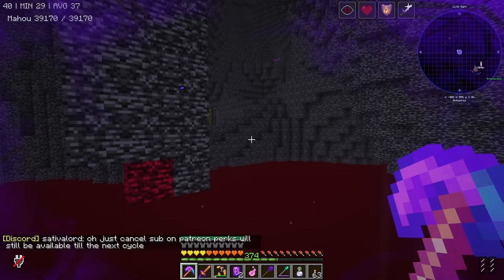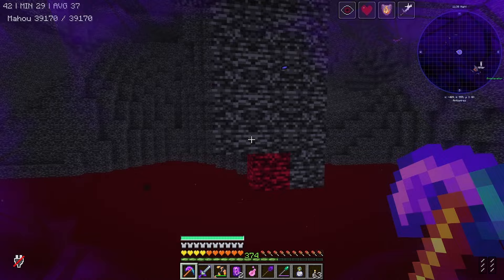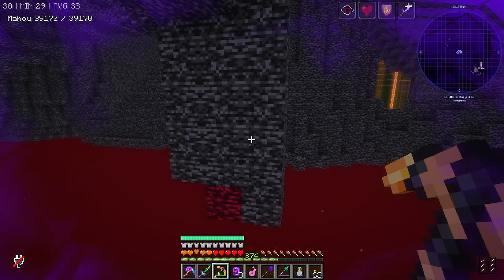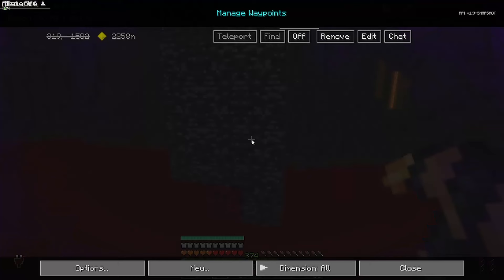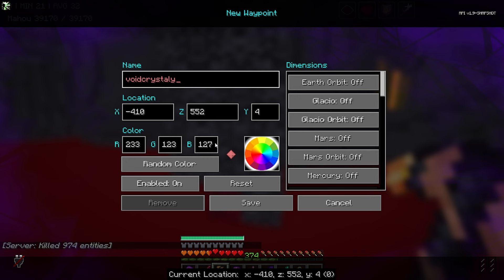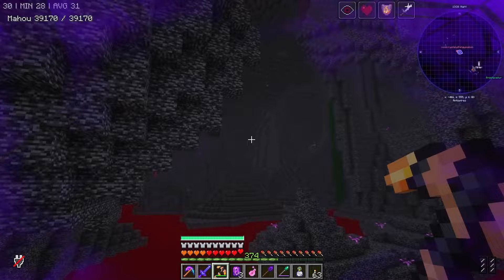Astral Sorcery was one of those marmite things — like Greg. This is taking too long and my health is going down. I'm going to create a new waypoint here and mark it as 'void crystal-y thingy' in pink so I can come back to this spot whenever I want.